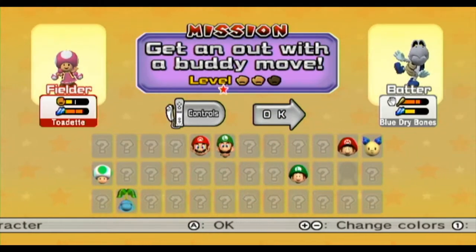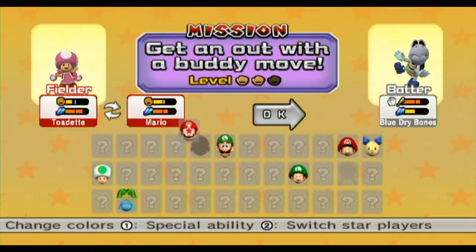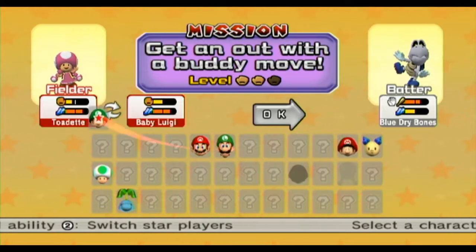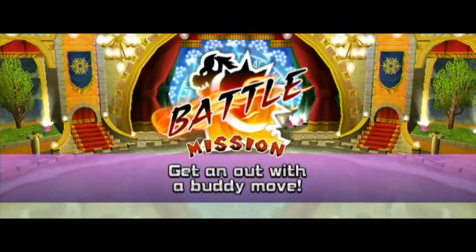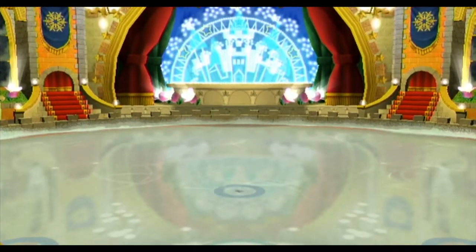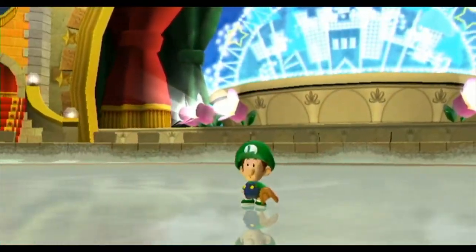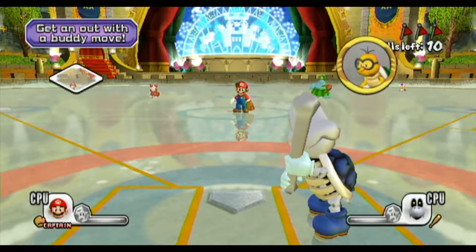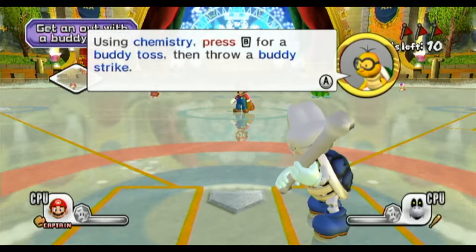Get it out with a bunny move — okay, let's do Baby Weezy. So, bunny moves. There's this thing in this game called chemistry. If two characters like each other, they can do some cool stuff. Use chemistry — press B for buddy tools, then throw a buddy strike.